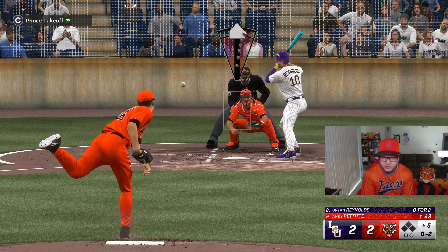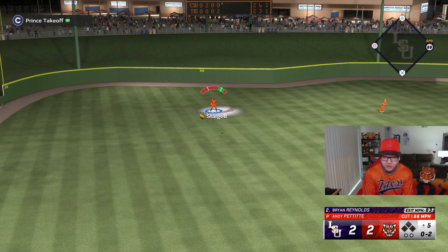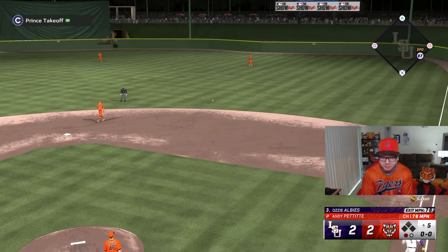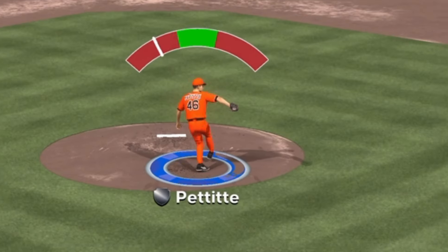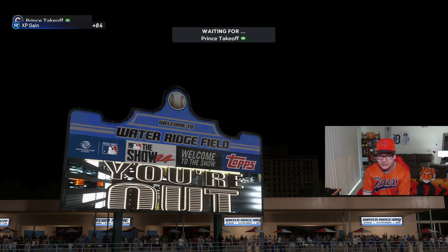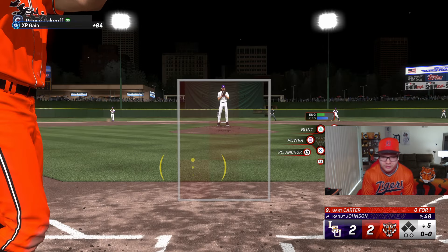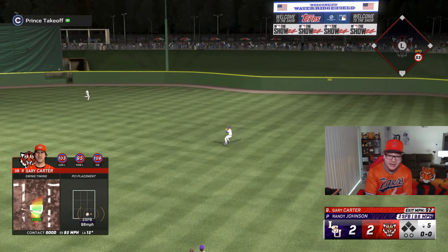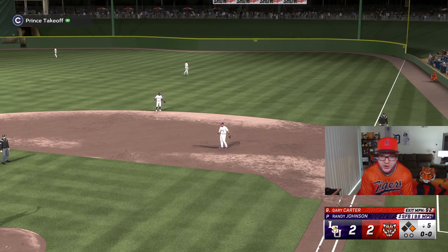That slider is so good but we tied the game. Come on, three-pitch strikeout here — throw it good first. Oh my god, he almost connected but not good enough. Look at that play — one two three inning, holy shit! Now let's try to take the lead. We're at home so that's a good thing. Oh yeah, there we go — he usually throws outside or inside all the time and I was looking inside but somehow I hit that. Great hit by Gary Carter.